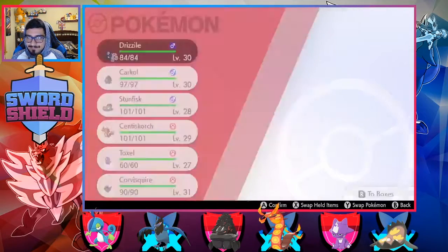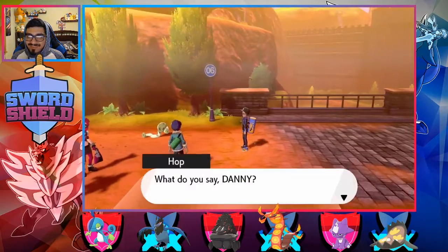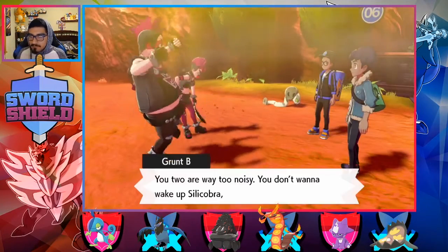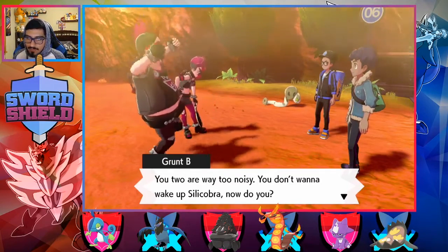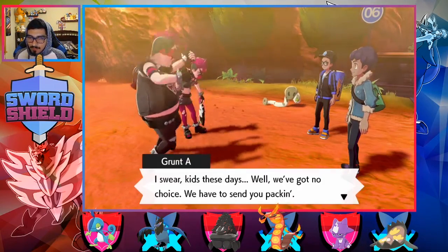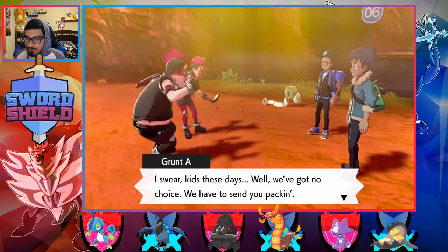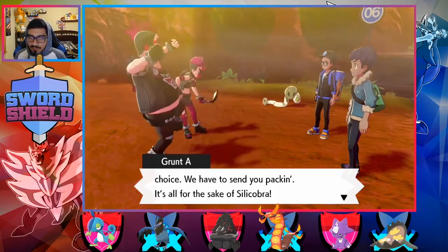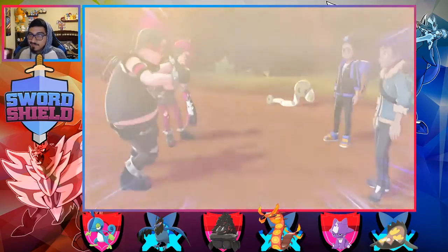We'll stay with Drizzle then, I don't care. Talk about a waste of time. Guys, let's battle them, let's go. You two are way too noisy — you don't want to wake up Silicobra, do you? I swear kids these days — well, we've got no choice. We have to send them packing. It's all for the sake of Silicobra. No, it's not — you guys are yelling.